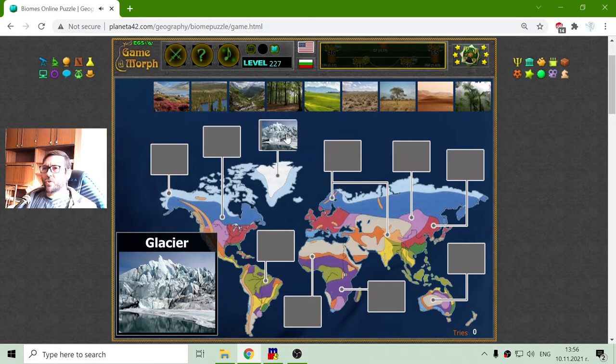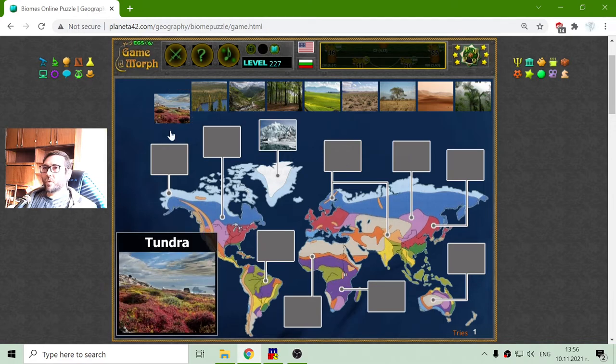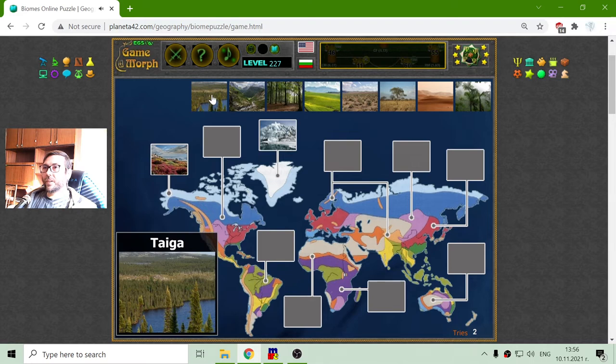I have the hint which is the glacier. Now I will place the Northern Climate Zones, which are the Tundra and the Coniferous trees — Taiga.